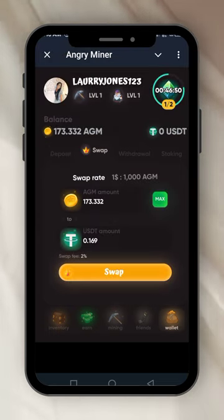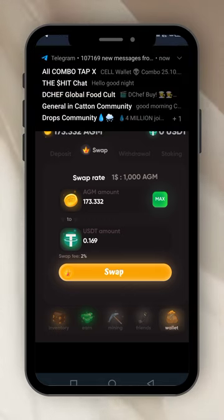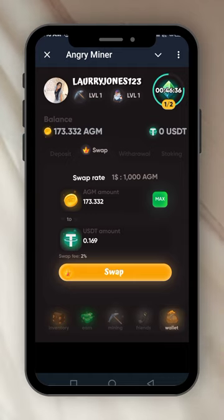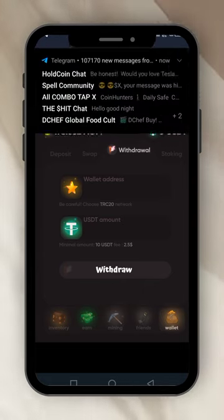I can also swap. My 173.33 AGM coins can be swapped — if I swap now I will get 0.169 USDT. Withdrawal is also possible from this wallet address. Choose TRC20 network; the minimum amount to withdraw is $10 USDT and the fee is $2.50. You can withdraw to any TRC20 network address.